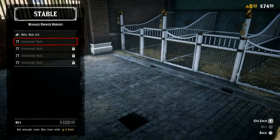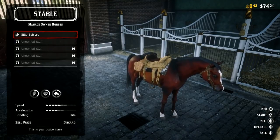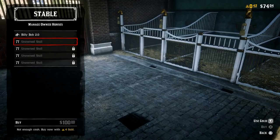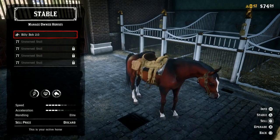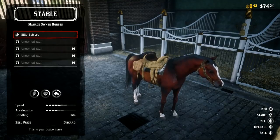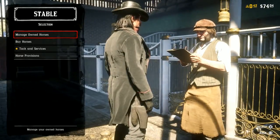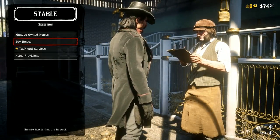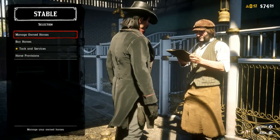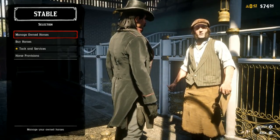We're going to grab the other free horse once we get a stall unlocked, which costs $100, or you can buy it now with four gold microtransactions. But yeah, there are some free horses that you can get right out of the gates, depending on the version of the game you have. Check that out and you can get going immediately with your free horse. But right now we're going to move on to the weapons.